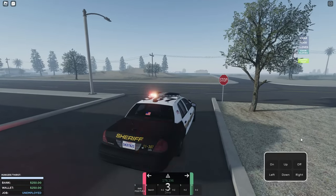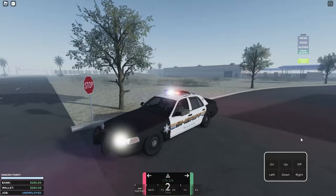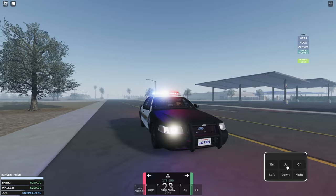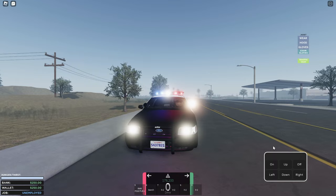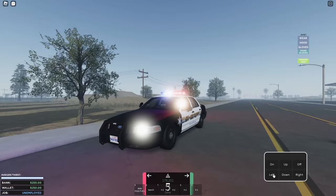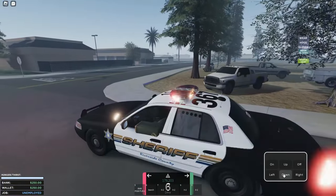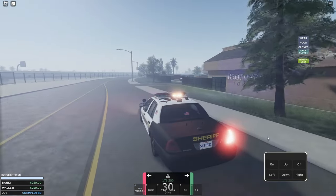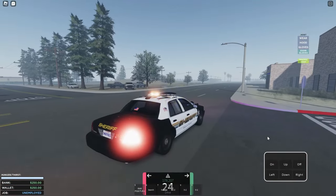To turn on the lights, press J. There are three stages — press the same button three times to cycle through them. There's also a spotlight: on the right side you'll see a menu you can press to turn it on. You can rotate the spotlight left, right, up, and down. This game is seriously on another level of realism — the cars even make sound when you hit the tires on a sidewalk.